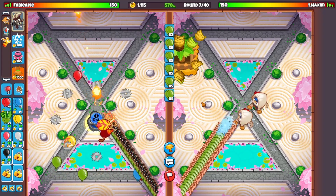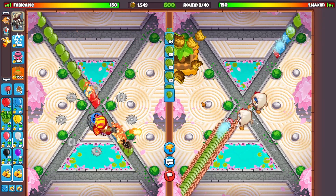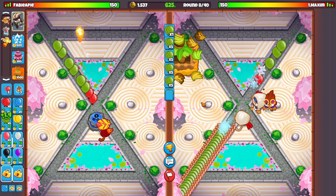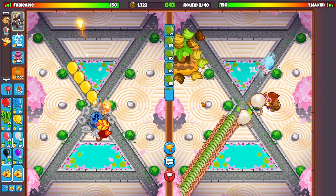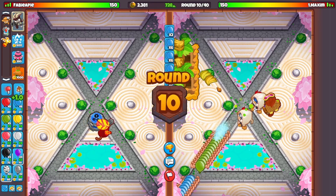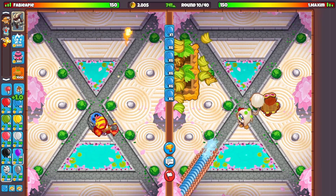Another thing I'm seeing is that he currently doesn't have any lead popping power, meaning that as soon as we can send leads we would win if he doesn't go for anything that can hit leads. I'm not going to do that though because we want to take this game late. He went alchemist — ninja alchemist is a really good strategy too, I'll probably make a showcase on that. Coming up to round 11 again, I'm going to slow down on ECO.